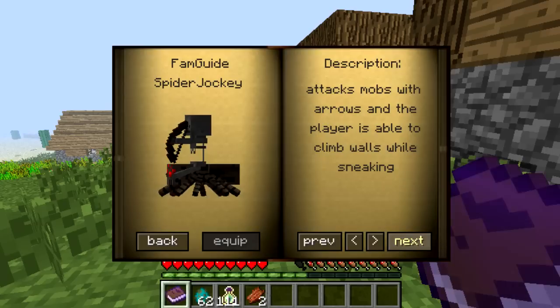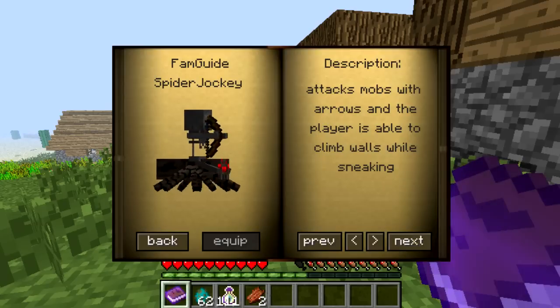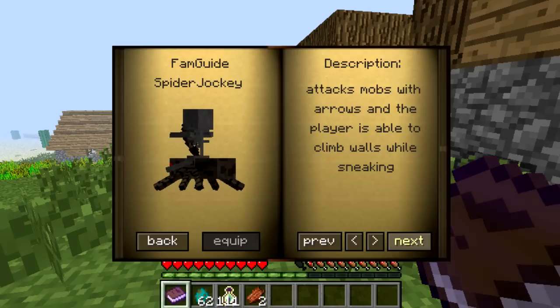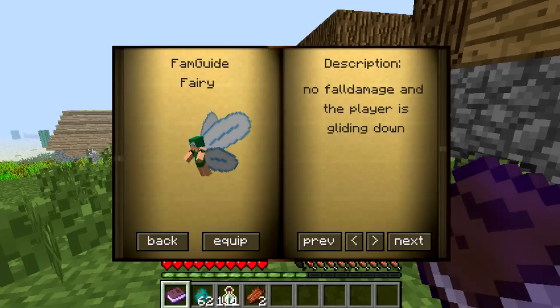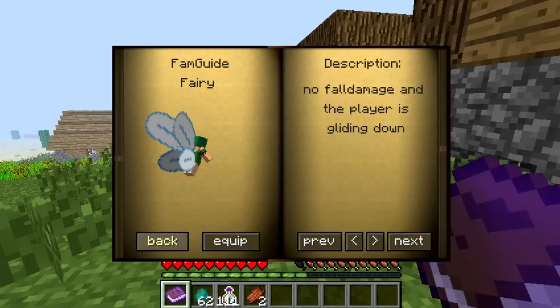My favorite is the Spider Jockey, which attacks mobs with arrows, and the player is able to climb walls while sneaking. It does two damage with arrows — I'm guessing it's the same damage as the skeleton. My next favorite is the Ferry, which lets you glide down with no fall damage, which is very cool.